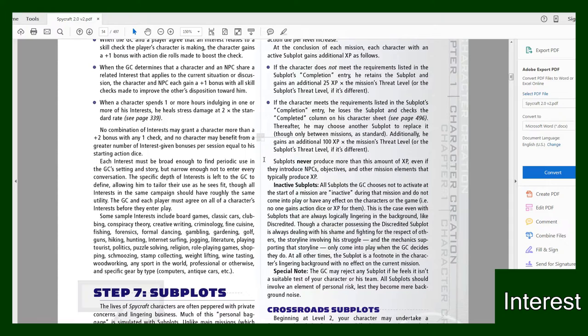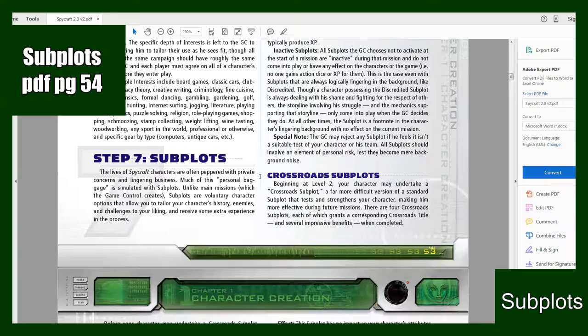Some examples of interests include board games, classic cars, clubbing, conspiracy theory, creative writing, criminology, fine cuisine, fishing, forensics, formal dancing, gambling, gardening, golf, guns, hiking, hunting, internet surfing, jogging, literature, playing tourist, politics, puzzle solving, religion, role-playing games, shopping, stamp collecting, weightlifting, wine tasting, woodworking, any sport professional or otherwise, and specific gear by type such as computers or antique cars. Feel free to choose any of those from PDF page 54 or make up your own.